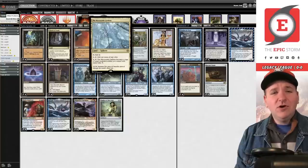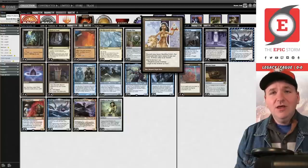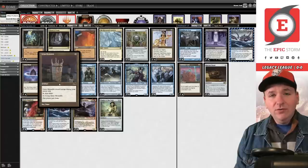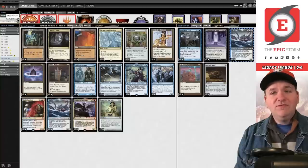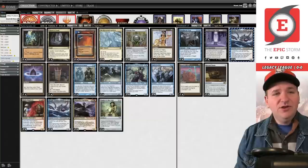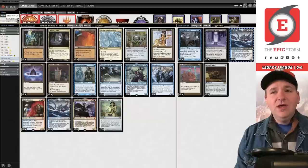We're able to tap this artifact and just copy Lion's Eye Diamond, so that's six mana on the first turn. If you happen to open up on a Chrome Mox, a Lotus Petal, and Grim Monolith, that gets you to nine — you can play a first-turn Gyruda. More commonly I think you're going to play Gardens on turn one, copy the diamond, untap, play City of Traitors into Grim Monolith into a turn-two demon kraken.